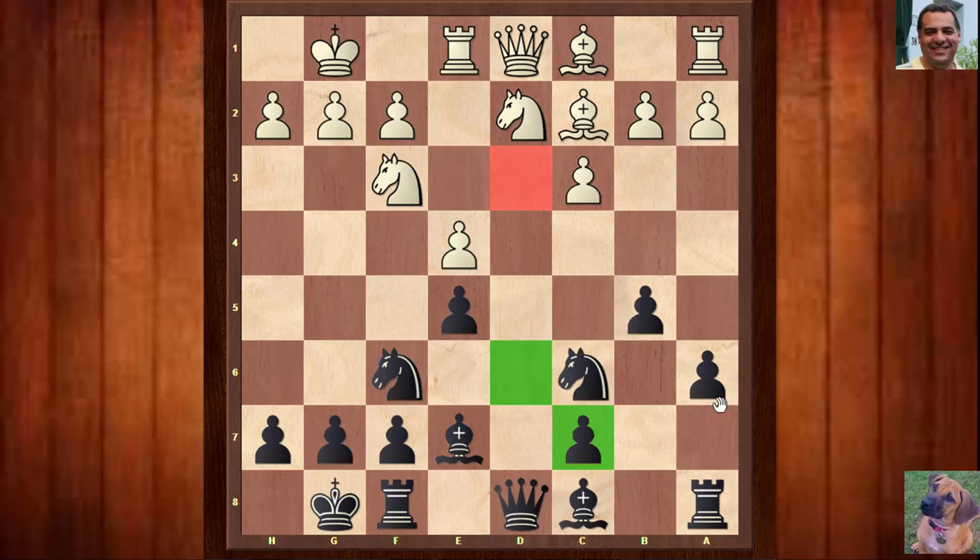Black actually took on e4, and after dxe4 there's only one shared file here. A potential outpost square for Black would be d3. If you look at d3, it's a bit more sensitive than d6, because a pawn covers d6 here. On the other hand, White has a pawn guarding d4, so d5 is actually more sensitive for Black. So f5 and d5 for White, and d3 for Black, are the key outpost squares in this particular structure.